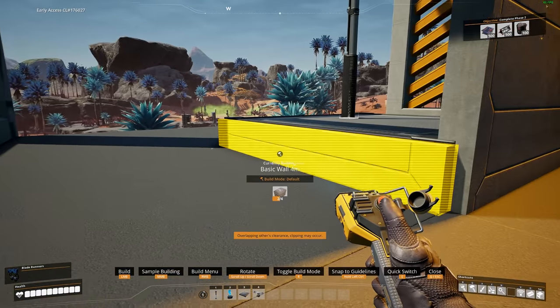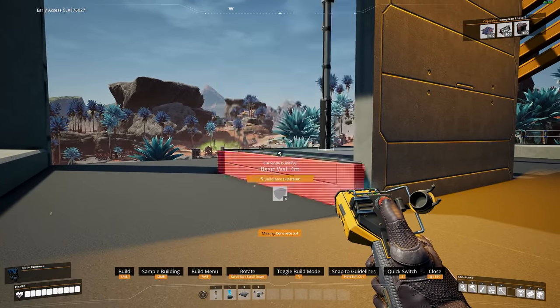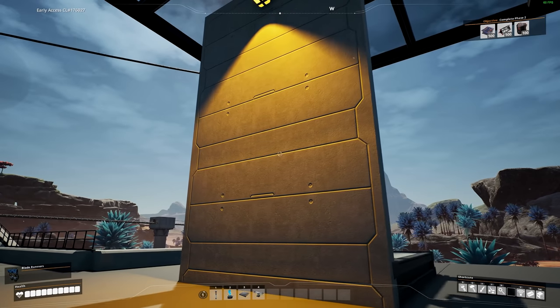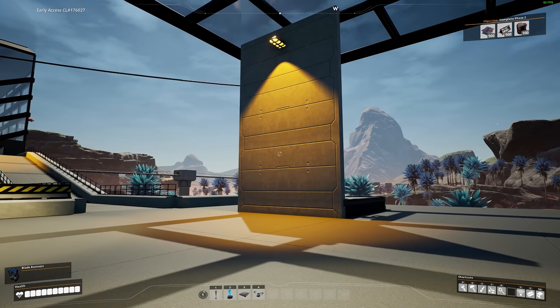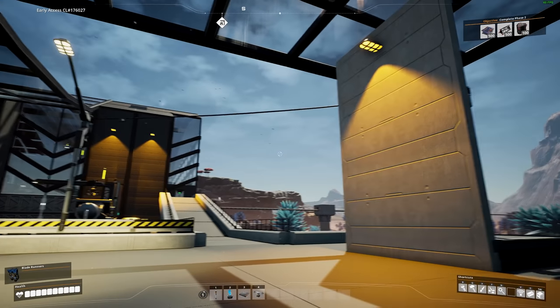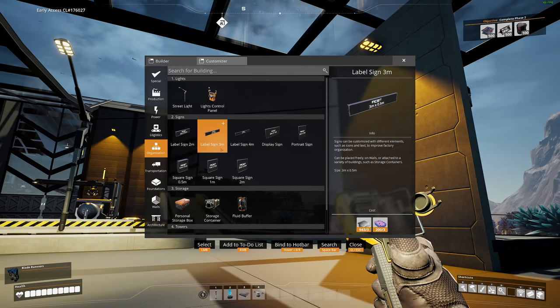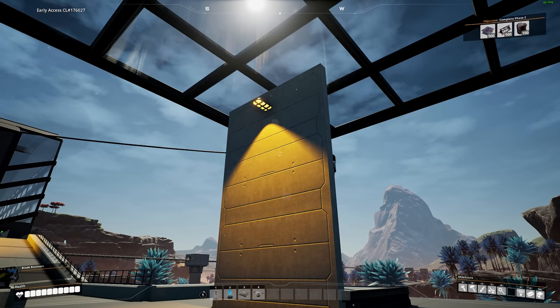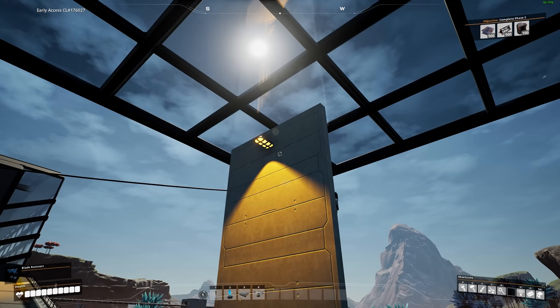Then all you need to do is hide it away so you can't see the clipping or anything like that — because in Update 5 we have the power of soft clipping and it's allowed now. It makes cool aesthetics and you don't have to use the big chunky wall lights. Hopefully soon we do get some proper wall lights just like this.